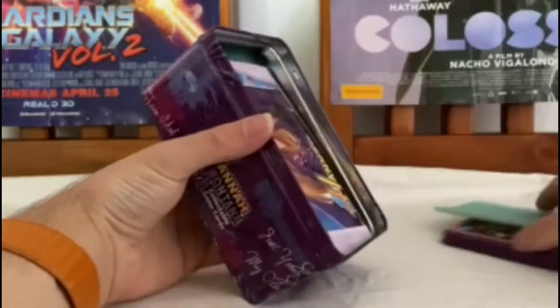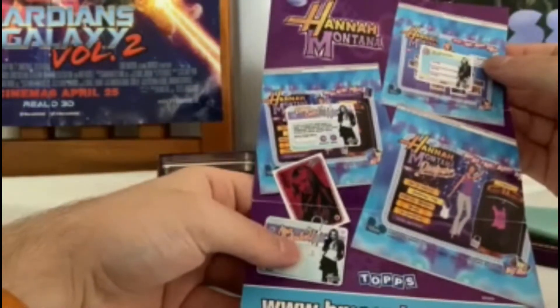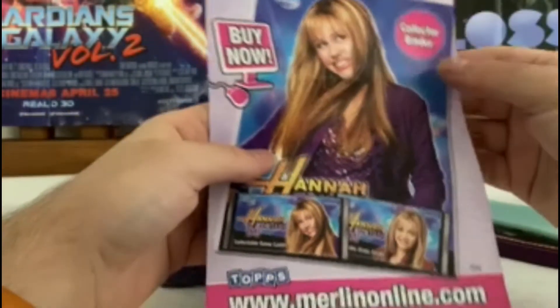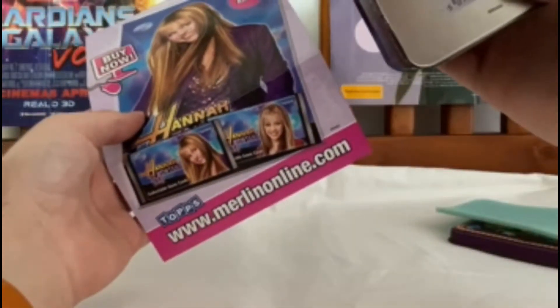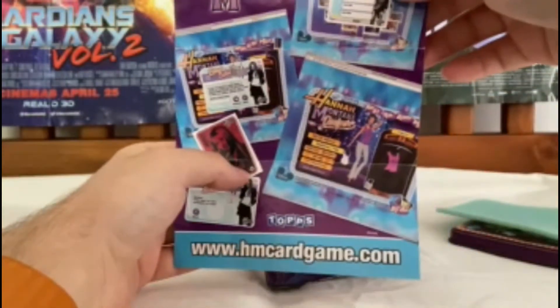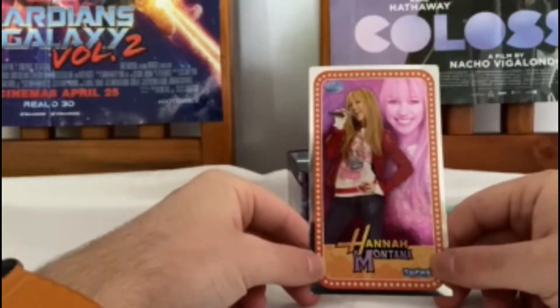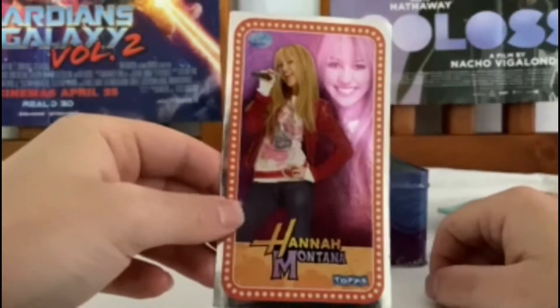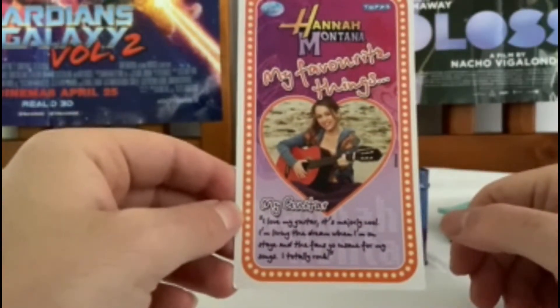In this tin you get a flyer with a thing to unlock stuff online. Bear in mind this could not be available now as it was from about three years ago, so this might be expired. If you would like to view it, pause the video here. You also get this card which is the top lid of the tin.